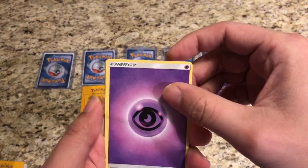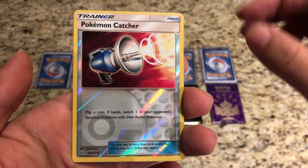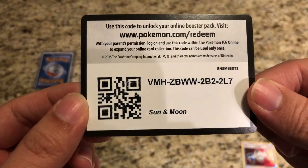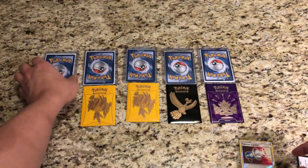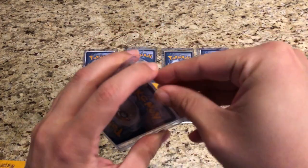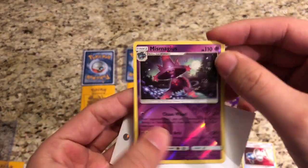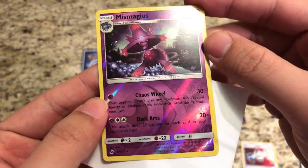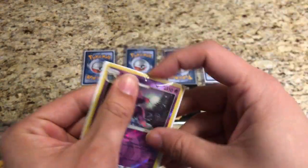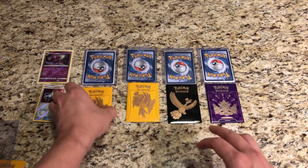Pack one: the common and regular reverse — we've got a Psychic Energy and a reverse Pokemon Catcher from Shining Legends. The code card is a Sun and Moon base code, which we'll share with you guys. For the rare slot, we have a reverse Mismagius from Crimson Invasion. Very nice — we're gonna keep this in the sleeve.